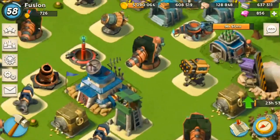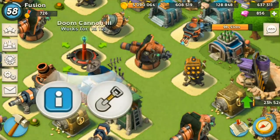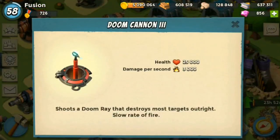I had two Doom Cannons because I thought it would be awesome. Let's look at the stats: 25,000 health, 30,000 damage per second, 9,000 damage per shot, 30 seconds between each shot. I basically memorized the stats.